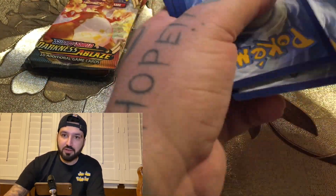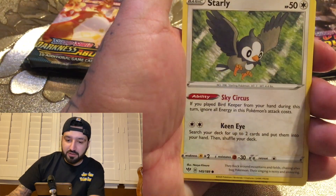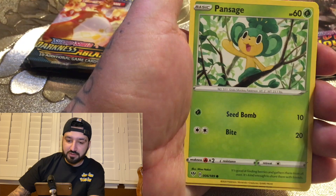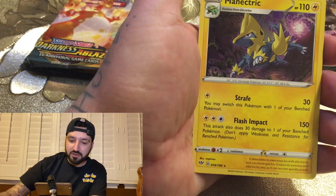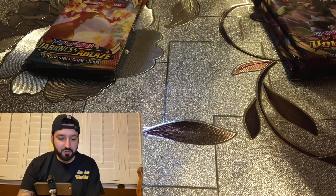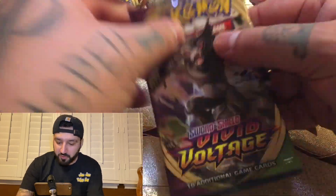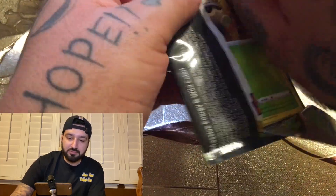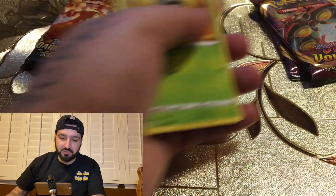Okay here we go — fire. Smoke, Heat, Starly, Spritzee, Pangoro, Fletchling, Gothita, Manectric, Dawnshade Hollow. So far it's Eternatus V-Max and a Snorlax V full art that's been the best pulls.